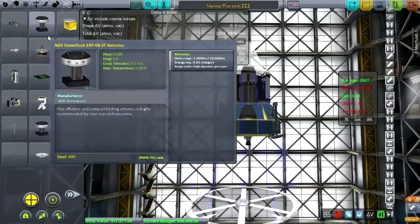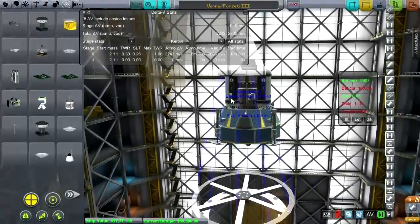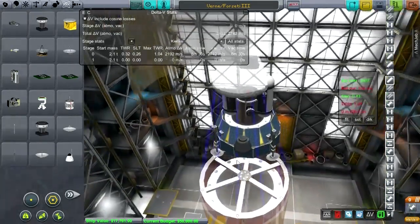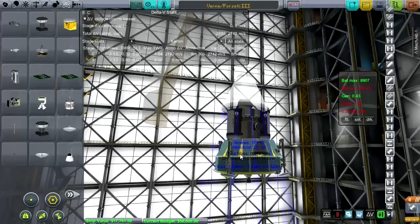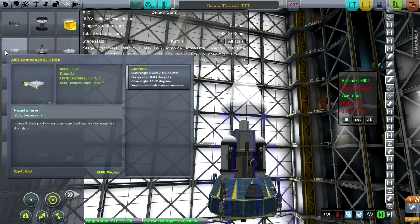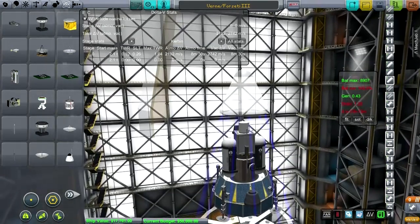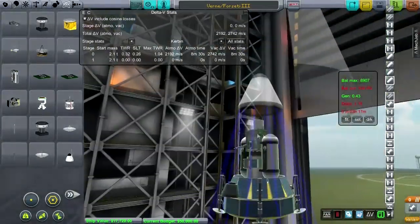These two parts have the same model but they're different — I need to get the right one. I need one of these to talk with the satellites we just put into place around the moon. For the top antenna, this one will do — it has a nice small energy requirement of just 0.03, much better.